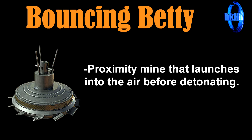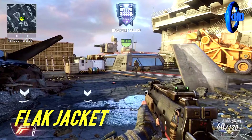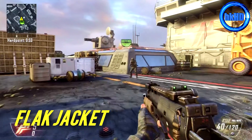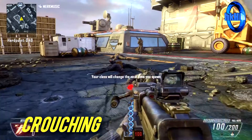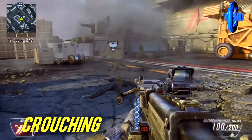First thing you guys can do is use Flak Jacket, and I use this on all my classes because you can survive anything like a boss, as you guys can see. Also, you guys can crouch down if you aren't running Flak Jacket and survive it.